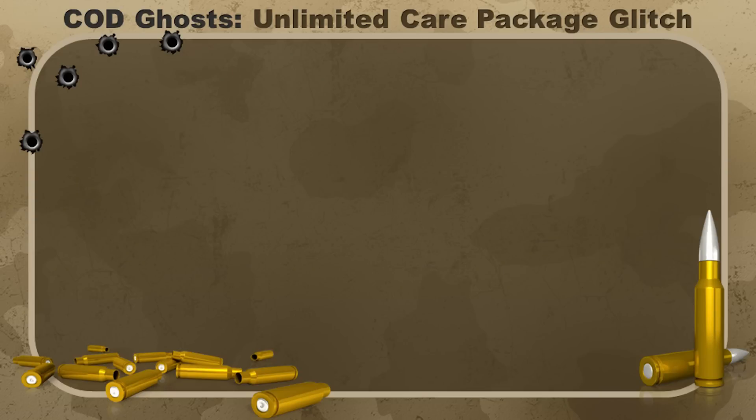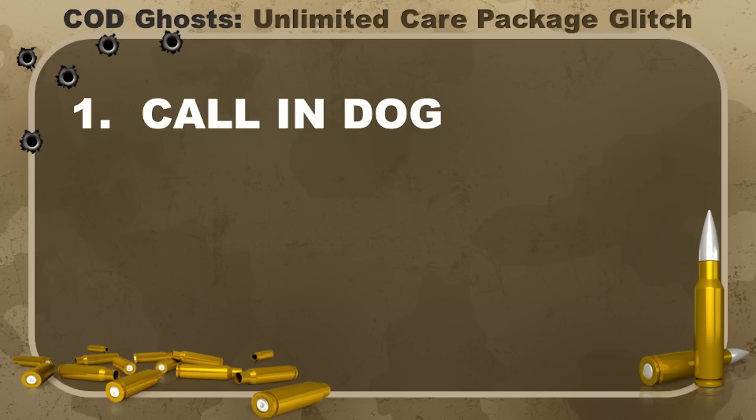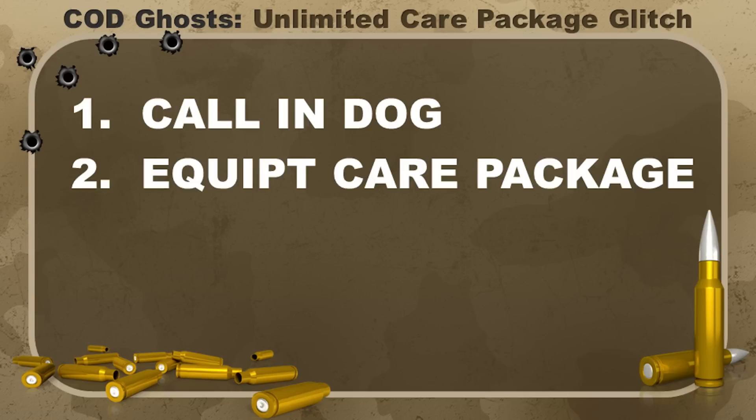First off, before even attempting this, make sure you got a guard dog already called in — this will not work if your guard dog is not currently in. Alright, step 2: equip but do not call in your care package.